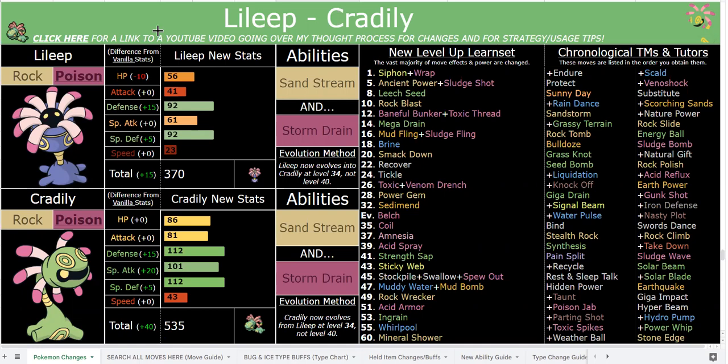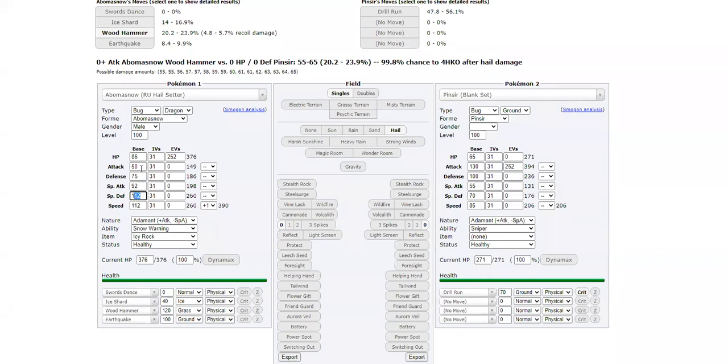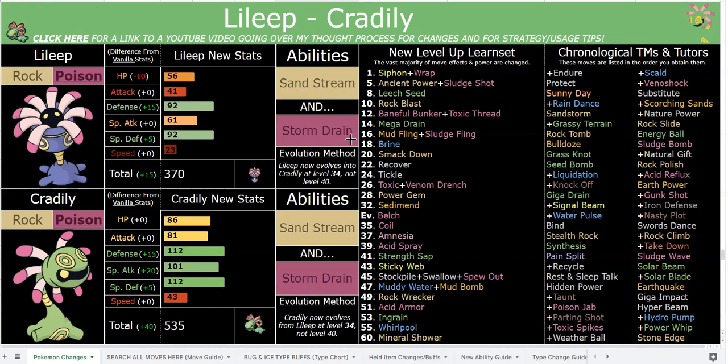You have other great utilities such as Sticky Web, which is huge, Tickle, Leech Seed, hazards, Taunt, and Parting Shot. Parting Shot is a little bit funky on it, but they are pretty sinister-looking and they eat their prey alive, so why not. With all the powerful stuff in this romhack you're going to need bulky Pokemon like this. If you invest max SpDef on your Cradily with a neutral nature and the sand boost, you get 484 SpDef - equal to roughly base 190-something SpDef - which is extremely tanky and makes up for the weaknesses.